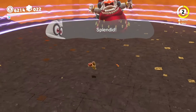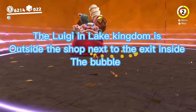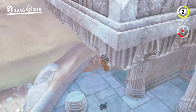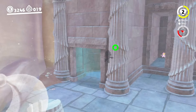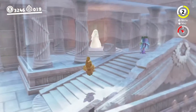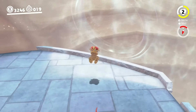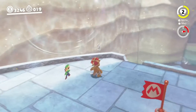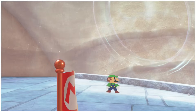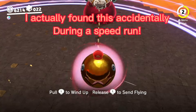The Luigi in Lake Kingdom is outside the shop, next to the exit, inside the bubble. Here is the clip. I actually found this one accidentally during a speed run.